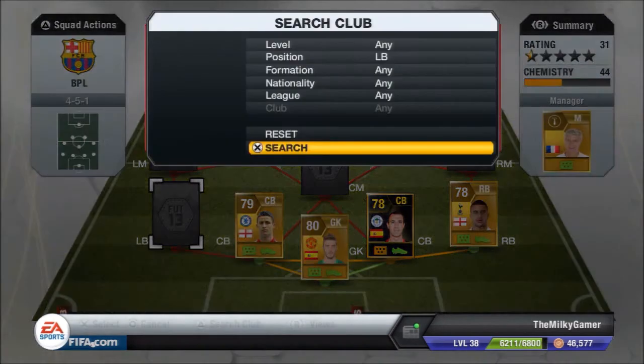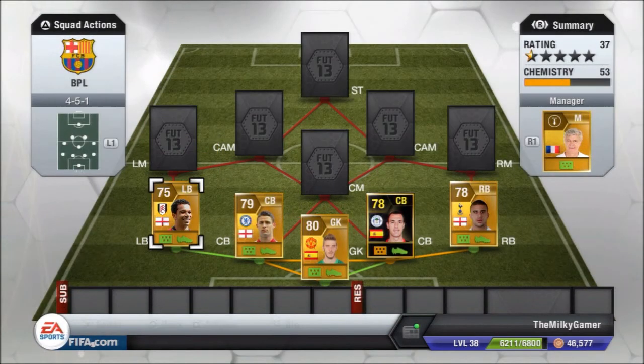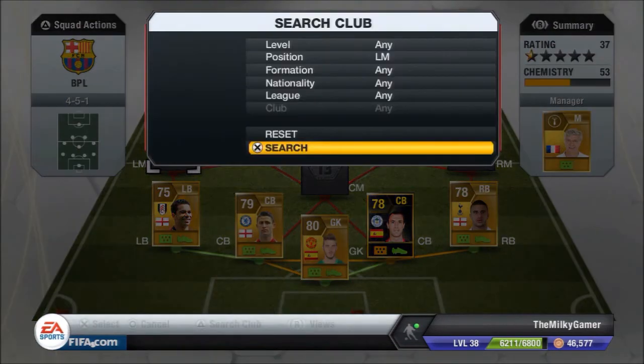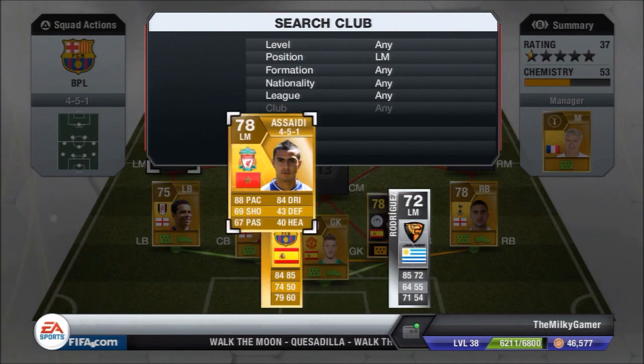My left mid is going to be — I think it's Azadani, I just call him Azadani. He's got 5-star skills, which is just awesome. He's only 2.8k for a 5-star skill with 88 pace — that is pretty good. He's 84-rated as well.